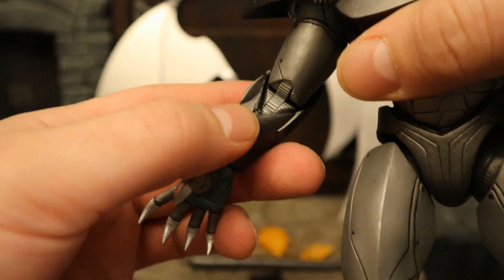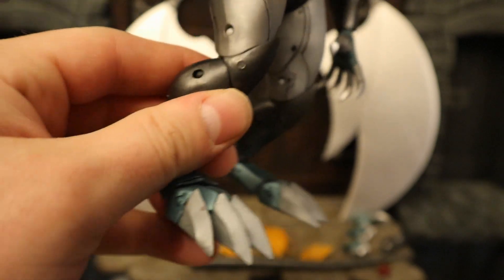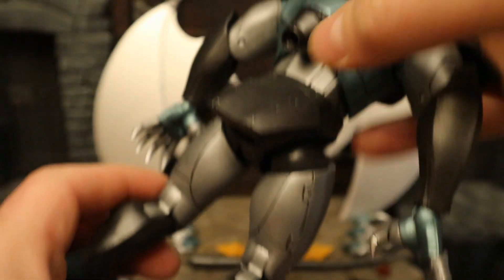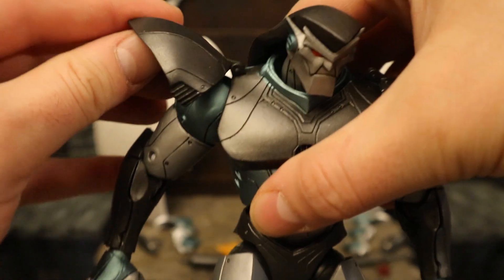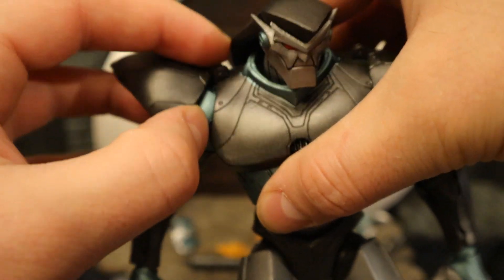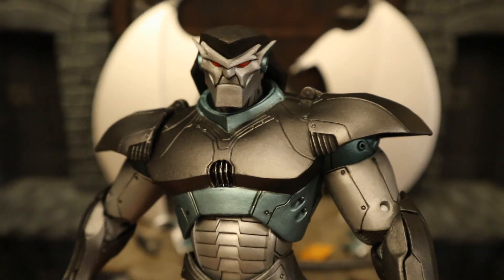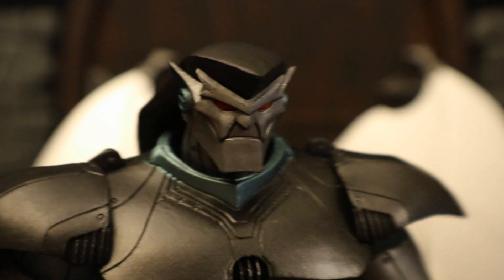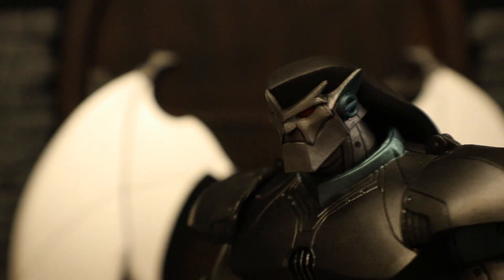It looks like we have double-jointed elbows and maybe double-jointed knees as well. Big giant gargoyle feet with metal talons. Flame exhaust will go in the back. Shoulder pads are very soft — they're not going to break. Thank you for not making them hard plastic. They do a good job mixing the two materials together. I like him a lot. A closer look at his face and head sculpt — looks very crisp and machine-like. Definitely looks like Goliath. We finally have an army of bad guys.